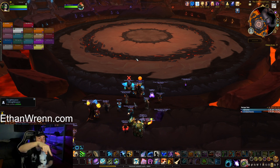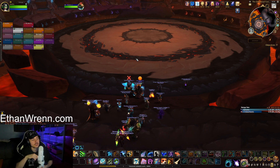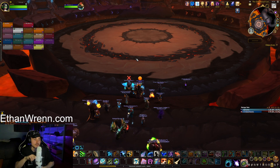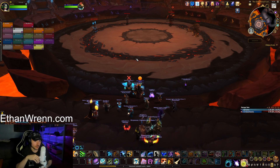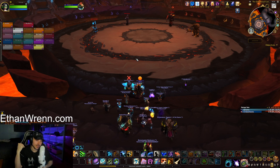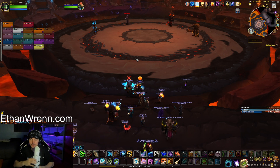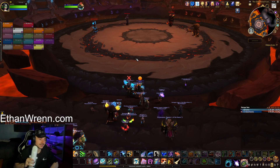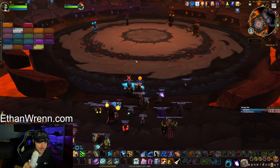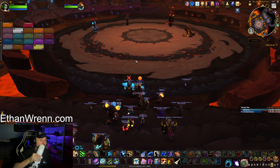We're going to be moving counterclockwise around the room — I think that covers everything. You can spawn a little frog in the center of the room by fishing in the lava pools, but then you have to kill the boss with the frog also alive, and he's got like 9 billion HP, so we're not trying to do that right now. Let me just mark Opal again and put out a ready check.